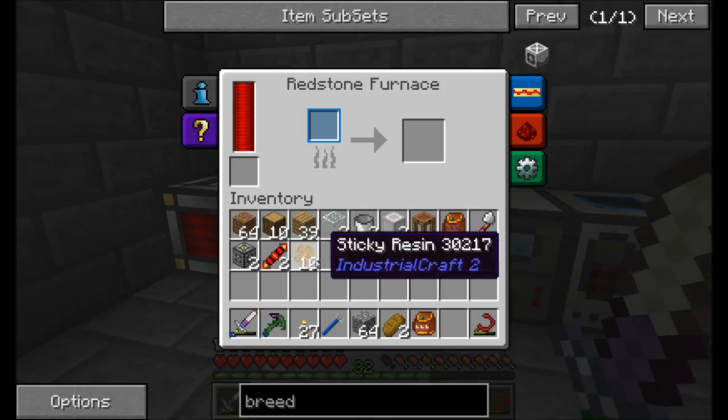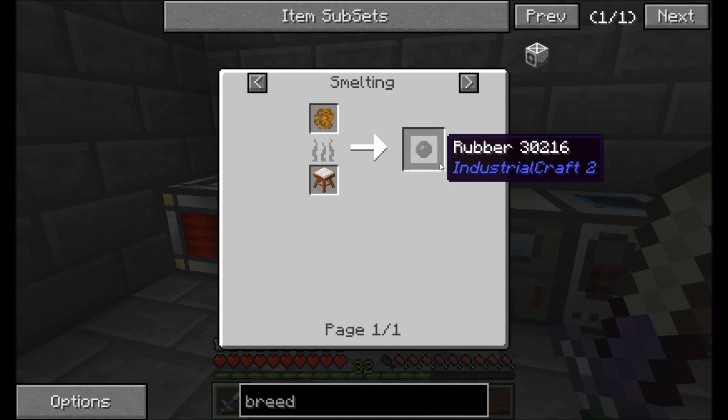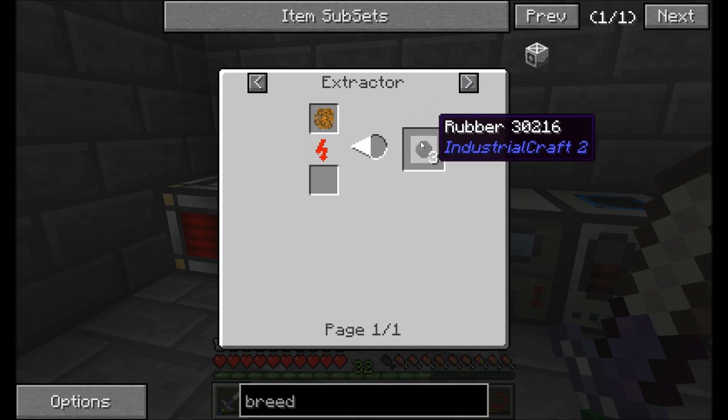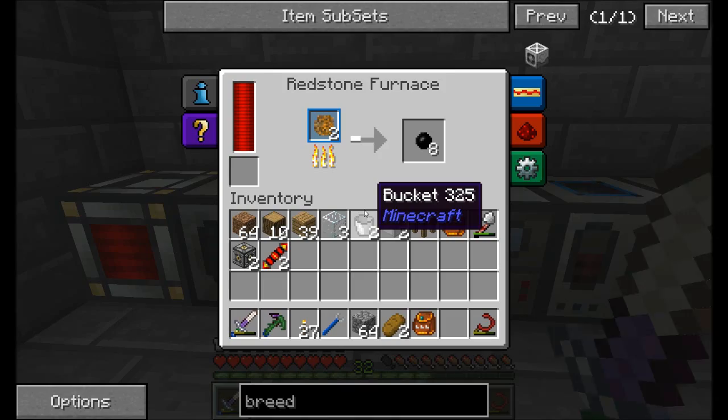So what can we do with this resin? Well, the most basic thing to do with resin is smelt it — that's not the most efficient, unfortunately. Basically, resin can be used in two ways: we can smelt it and get one rubber per sticky resin, or we can build an extractor machine which gives us three rubber per one sticky resin. For now, I am smelting it simply because I don't want to build a whole IC2 infrastructure just to get myself a couple pieces of rubber at the moment. So probably in a very nearby future episode — probably before episode 20 — I'll start up with some Industrial Craft 2 and build a little bit of infrastructure for some IC2 machines. And then we'll be able to get those sticky resin and rubber in much better quantities.